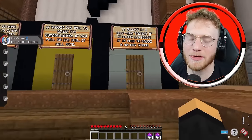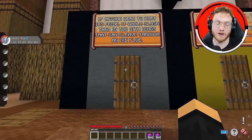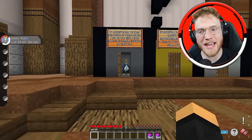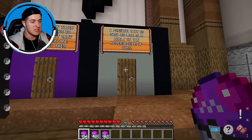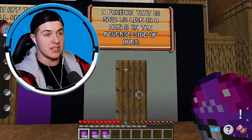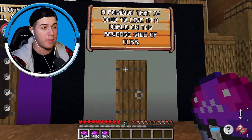That one sounds a lot like Lugia, because Lugia does live in the ocean and obviously it has wings. I'm going to lock in the door on the right, but before we open it to see what it is, let's open up the other ones and see if we were correct. I thought the first one was Skarmory — it's Empoleon! I totally forgot about Empoleon. A Pokemon that is said to live in a world on the reverse side of ours — I'm definitely picking this door. Any Pokemon that's not from this world is always a god-legendary Pokemon.